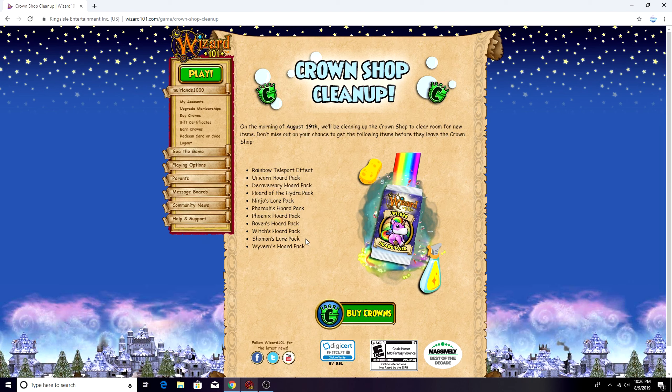The Shaman's Lore Pack actually has some decent spells - I think that's the one where you get Winter Moon, Savage Paw, and Lord of Night. So they're removing that pack, which means you can't get those spells from it anymore. I know Winter Moon and Savage Paw are some fairly sought-after spells. I guess you can only get them from lore now, which is going to be kind of annoying.